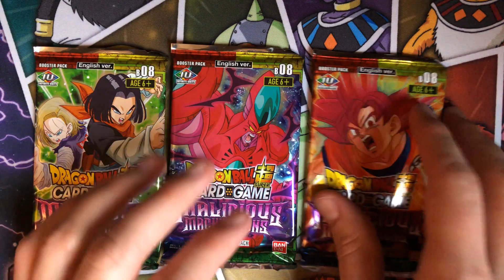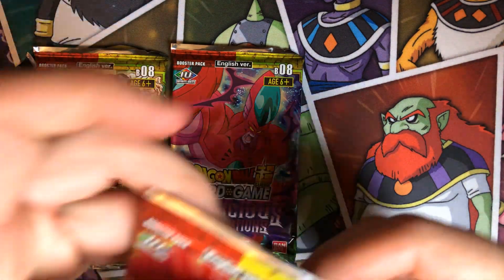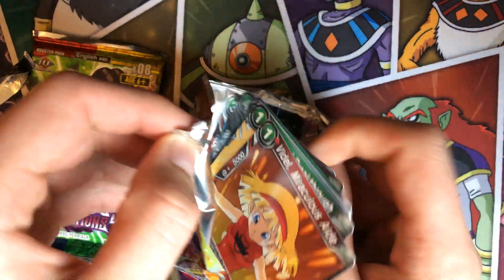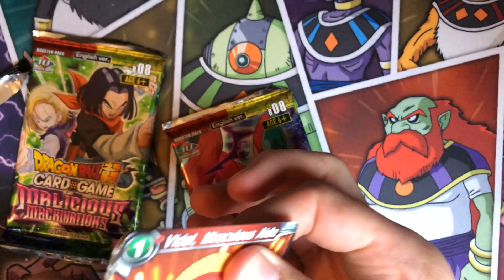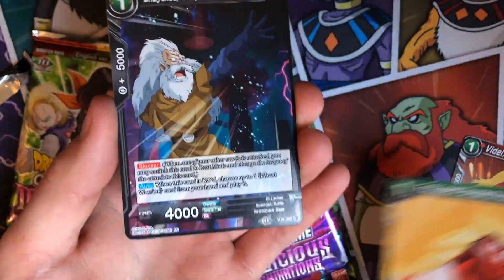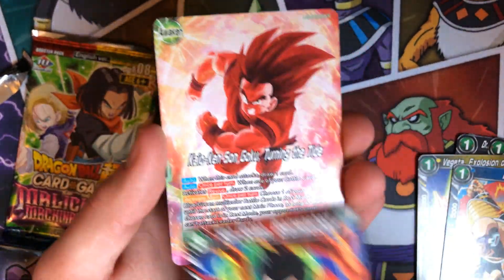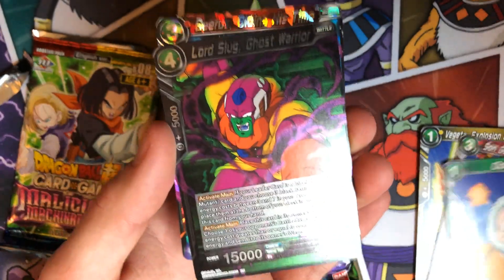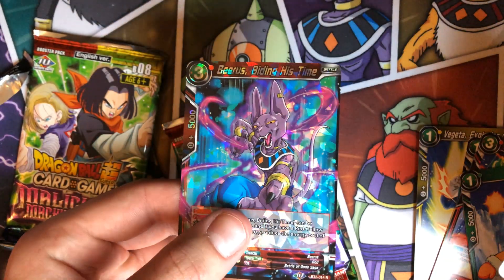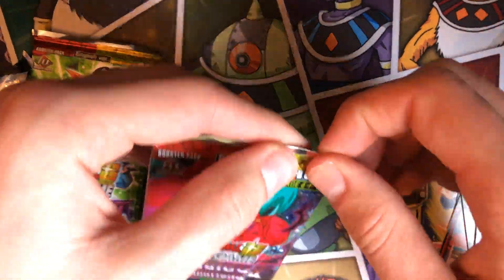We got three packs to open. We'll open up the God Goku pack first — let's see what we get. We got folks Breakthrough, Lychee, Jina, Napa, Goten... secret rare, secret rare! We got Lord Slug as the reverse, and we got Beerus spitting his time. I have like six of these but that's always cool getting some bonus booster packs to open.